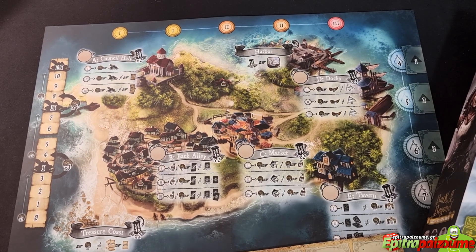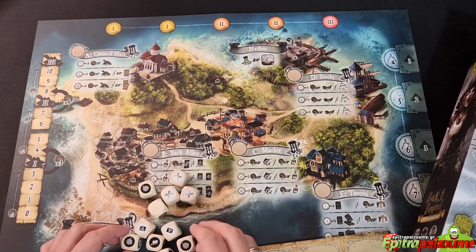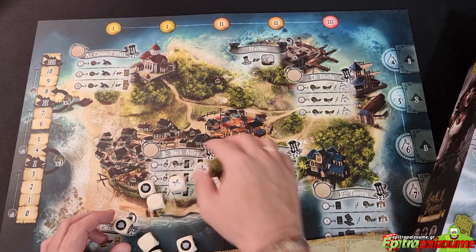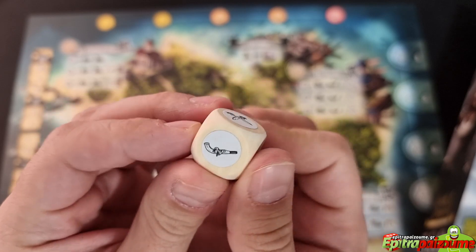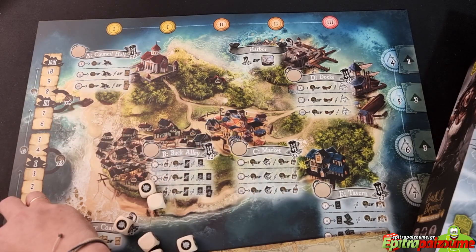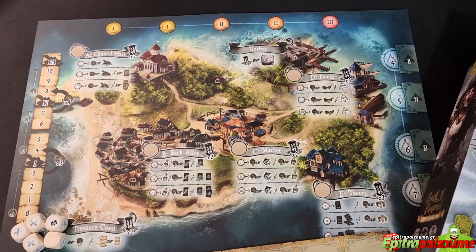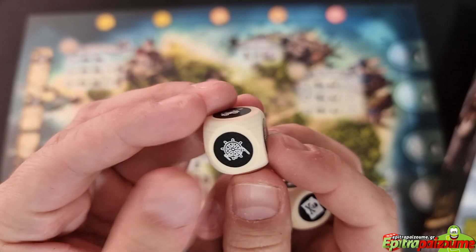We have dice — this is a prototype so they're dice with stickers. We're going to have six boarding dice; we'll need to follow the campaign to see how these dice are going to look in the final version. These are the boarding dice with black backgrounds, and they show different faces — cannon fired and various other results.